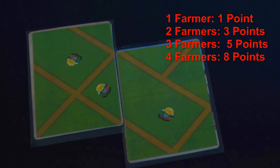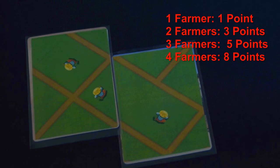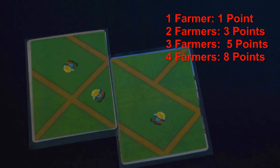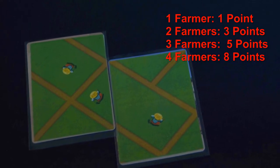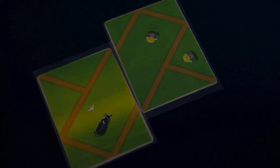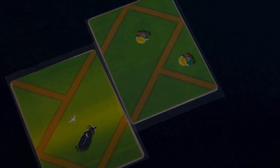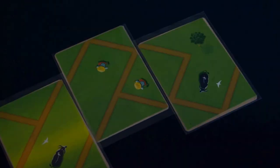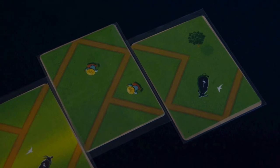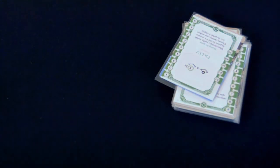In addition to paddy size, players can also earn points for farmers in their paddies, as well as buffaloes. Paddies earn 1, 3, 5, and 8 points for having 1, 2, 3, or 4 plus farmers in them respectively. Buffaloes that are in successfully enclosed paddies are worth 2 points. However, if a player has a buffalo that is not within an enclosed paddy, it is counted as negative 1 point at the end of the game. Players also take into account bonus points gained from their ancestor cards. The player with the most points wins.